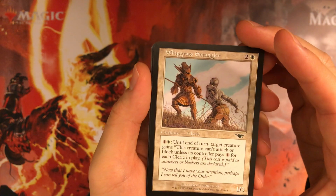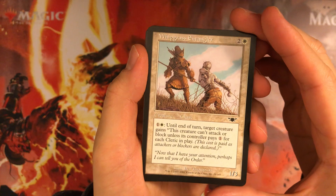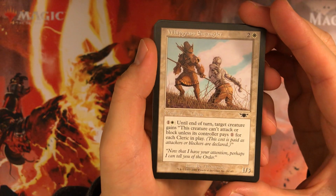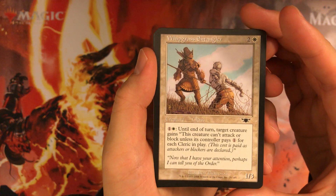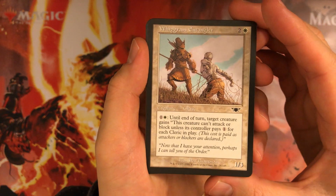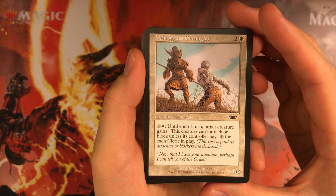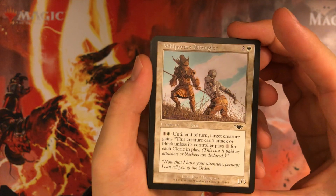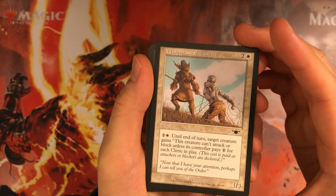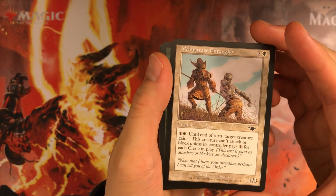Whipgrass Entangler: pretty fun card, 3 mana 1/3 — pretty weak stats — but 2 mana to activate the ability and you don't even have to tap it. Pretty useful and annoying, a good mana sink for late game. You just use it two or three times and it really taxes your opponent because it itself is a cleric, so they have to pay 3 mana to attack or block. Gets better with more clerics, though cleric isn't the most common creature type.